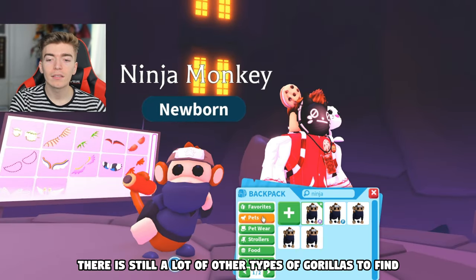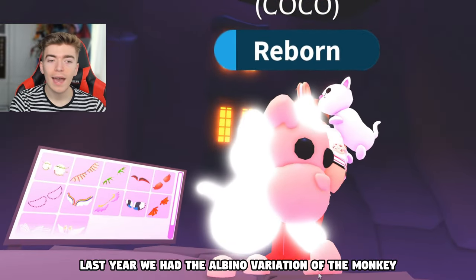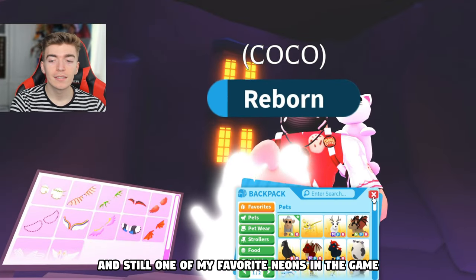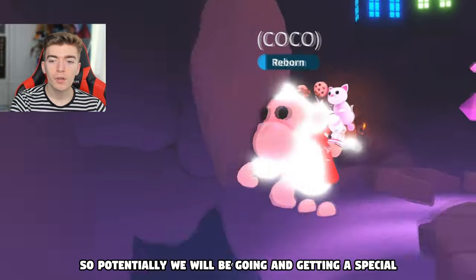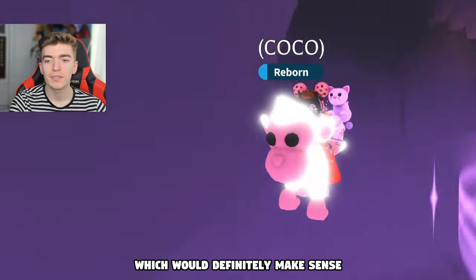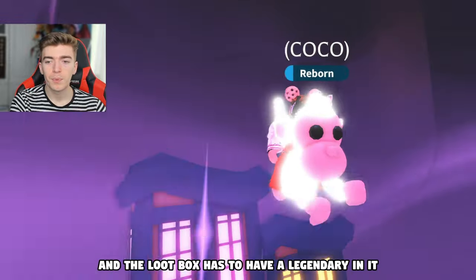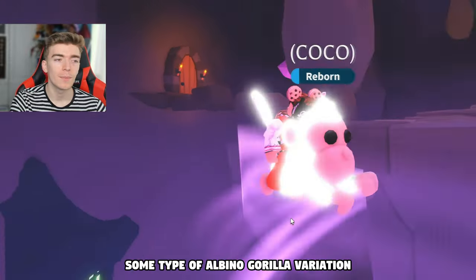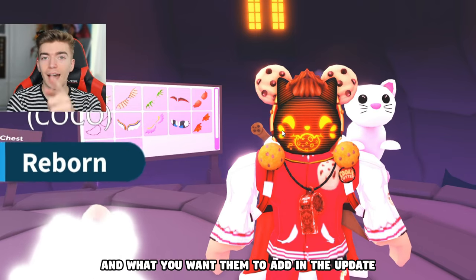There are still a lot of other types of gorillas to find. Remember last year we had the albino variation of the monkey, which was the very rare version and still one of my favorite neons in the game. So potentially we'll be getting a special version of a gorilla. If they're providing us with a loot box, it's most likely that there will be some type of albino gorilla variation. Let me know your favorite gorilla and what you want them to add in the update.